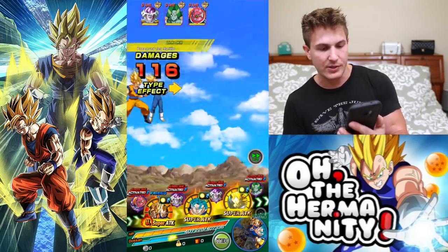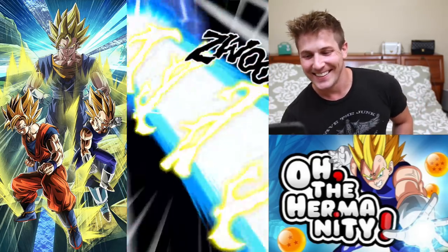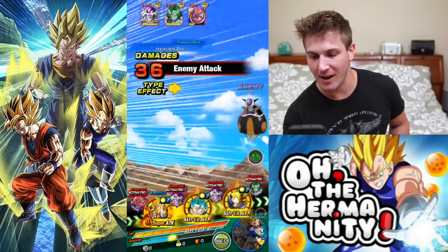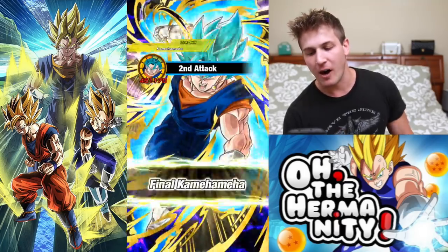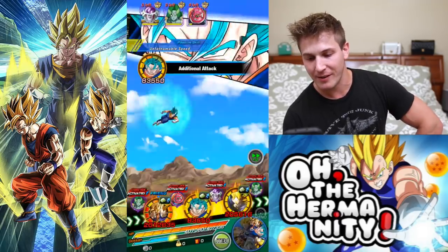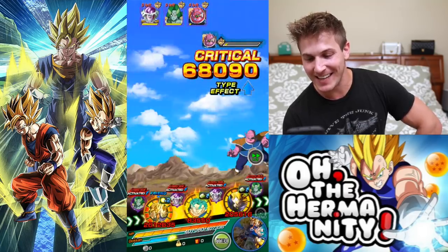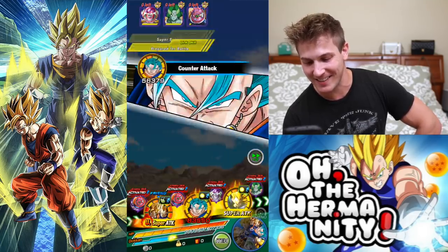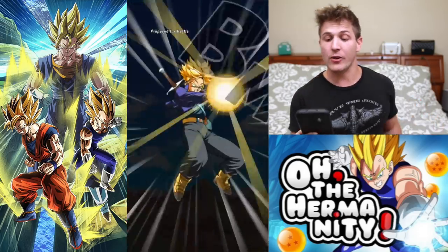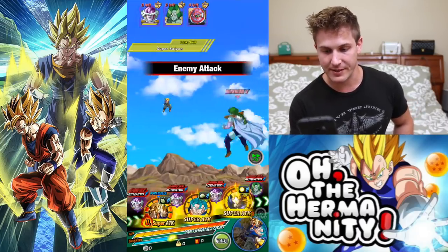Someone's gonna super attack me, I know it. Oh, that's my super attack. Let's see if we can kill the Dorei in one hit. Not enough to melt the Dorei — Frieza's launching a super attack on my blue unit. Come on, kill the Dorei even with a crit. Wow, not one person super attacked me — that's kind of rare. At least the Dorei is dead.